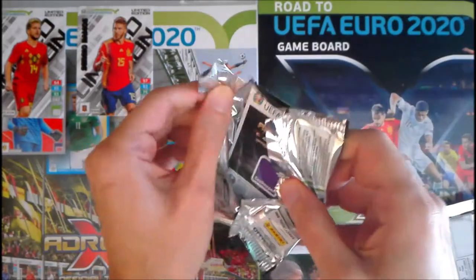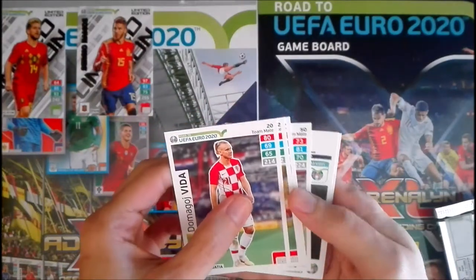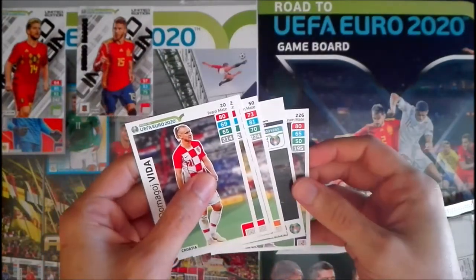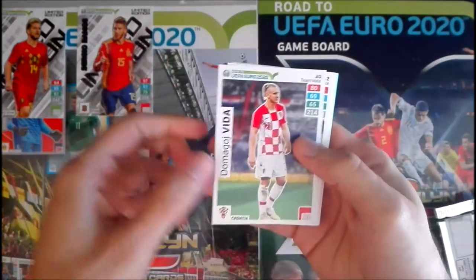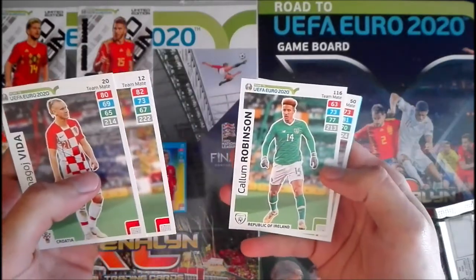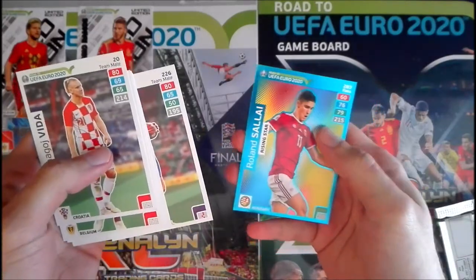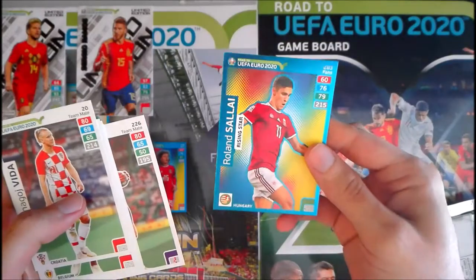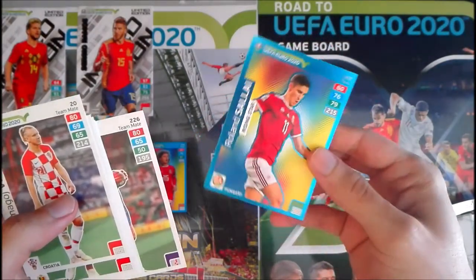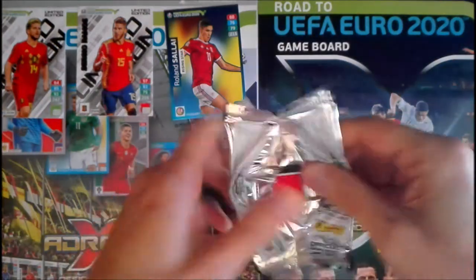A rare card would be very nice today. The special card is in the second position so let's put it below for later. We start with Vida from Croatia, then Vertonghen from Belgium, Robinson from Ireland, Anderson from England, Hennessey from Wales — a lot of players from the British Isles. And we have here the first special card: a Rising Star, Roland Salai from Hungary. Very nice to start!